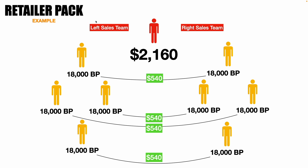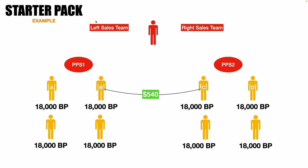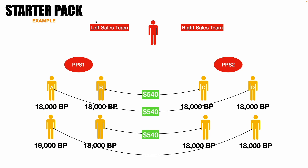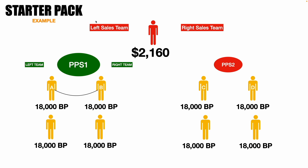With a Retailer Pack and 8 people you will have a total of $2,160. Now let's see the Starter Pack, which gives you two extra PPS. Your main account will have four pairs — four on the left and four on the right sales team — and will earn $2,160. Your PPS1 also acts as an account with a left and right sales team. PPS1 has two people on the left and two on the right, and will match and earn $1,080.